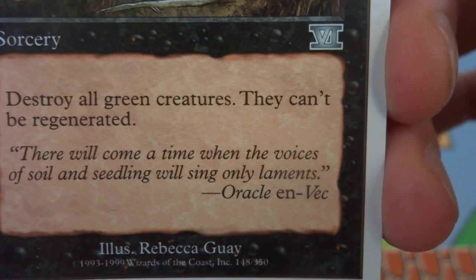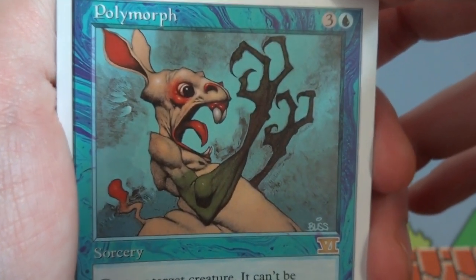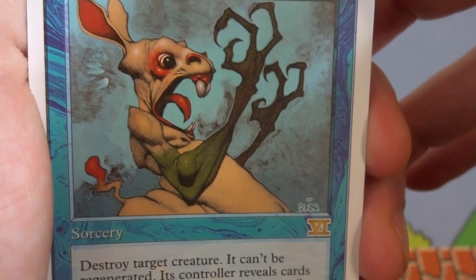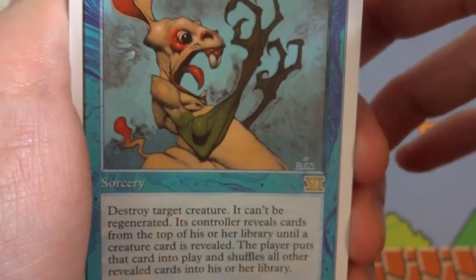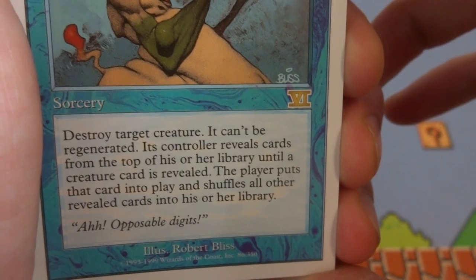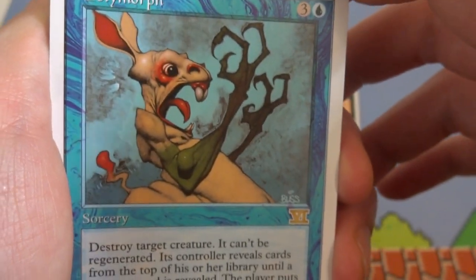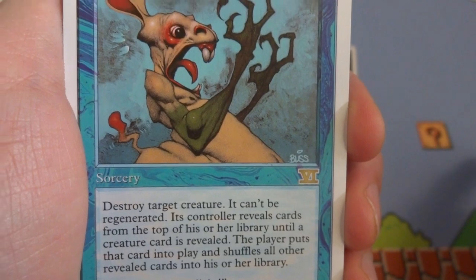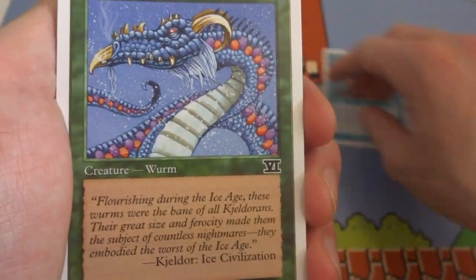Looks like the rare I got is Polymorph — three and a blue. Got some creature like a rabbit turning into some sort of Frankenstein monster; he's looking at his arms and starting to scream. Nice blue background with a sponge effect. The card reads: destroy target creature — it can't be regenerated. Its controller reveals cards from the top of their library until a creature card is revealed; that player puts that creature into play and shuffles the rest back. By Robert Bliss. Not many blue cards destroy a creature, so this is a cool rare.